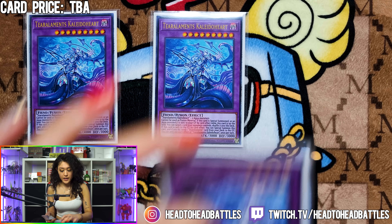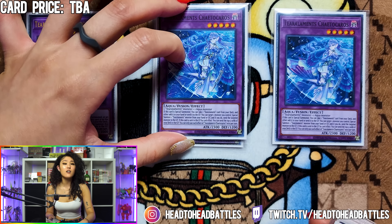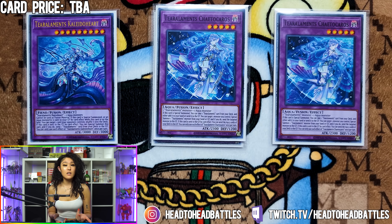Next, we are playing two Tier Length Kaleidoos. If this is special summoned, you can take one Tier Element card from your deck and either add it to your hand or send it to the graveyard. Also, you can target one monster you control, special summon one Tier Element monster from your hand or graveyard, and if it resolves, send the targeted monster to the graveyard. And finally, if this card is sent to the graveyard by a card effect, you mill the top five cards from your deck.